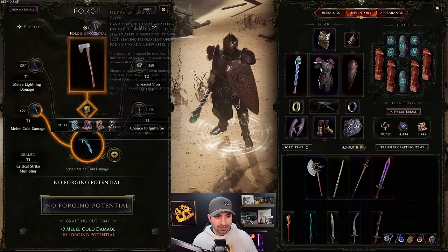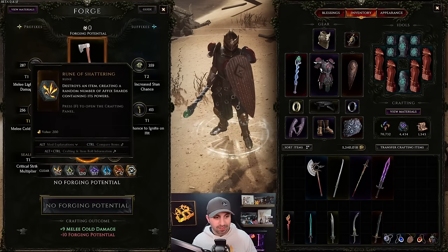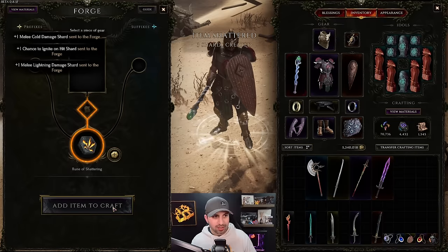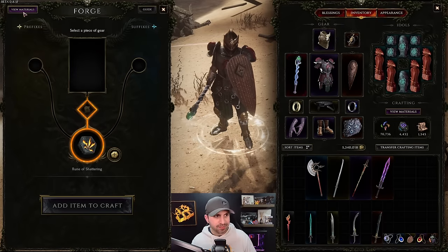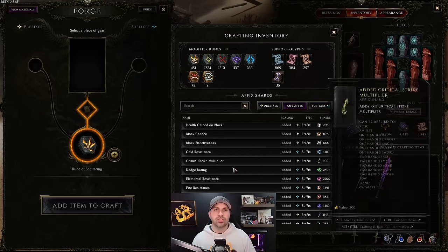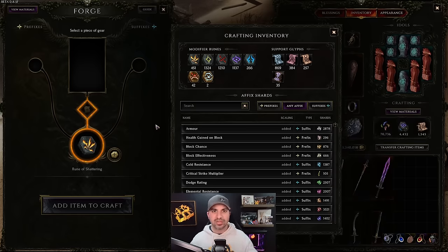Those are the runes, those are the glyphs. As a quick example, since I would never use this item, we're going to shatter it to try and regain some of the shards back. We got three shards back, which went back into my materials. So you now know the rarities, forging potential, how to transfer materials, and you've seen the basics of runes, glyphs, shattering, and sealing.